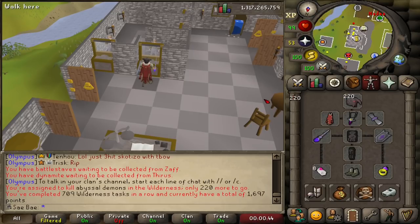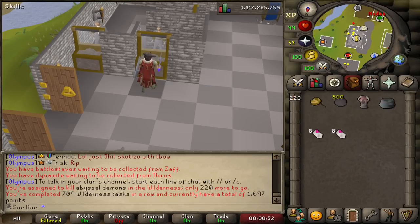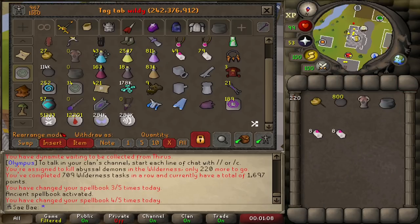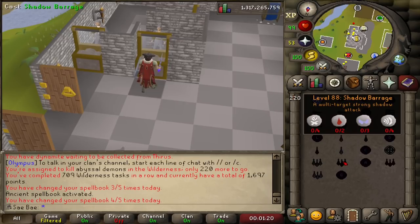We just got an Abyssal Demon task. This is a very fun task but it's very dangerous — it's probably the most dangerous task, but it is the most rewarding. How I set it up: I do not use Blighted Ice Sacks, although I will be barraging — I'll be using Shadow Barrage with actual runes. I pull out about 400 casts worth — you can do less if you're scared of losing it, but you should be safe if you're paying attention.